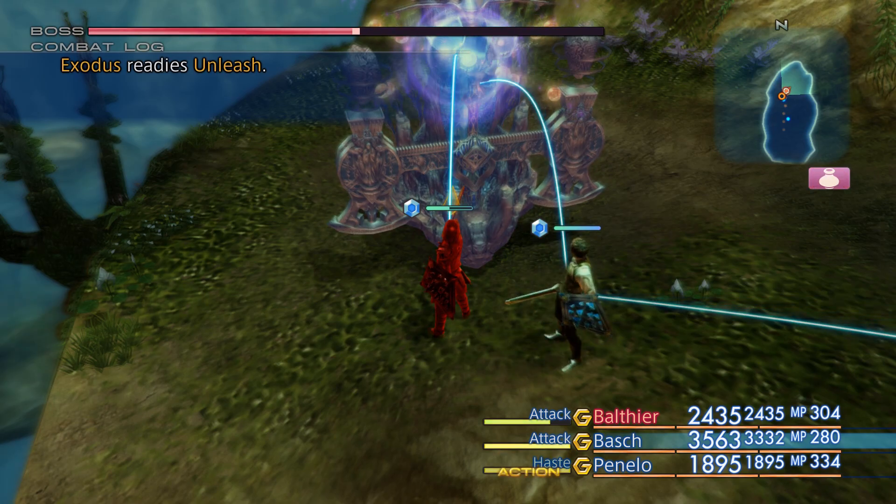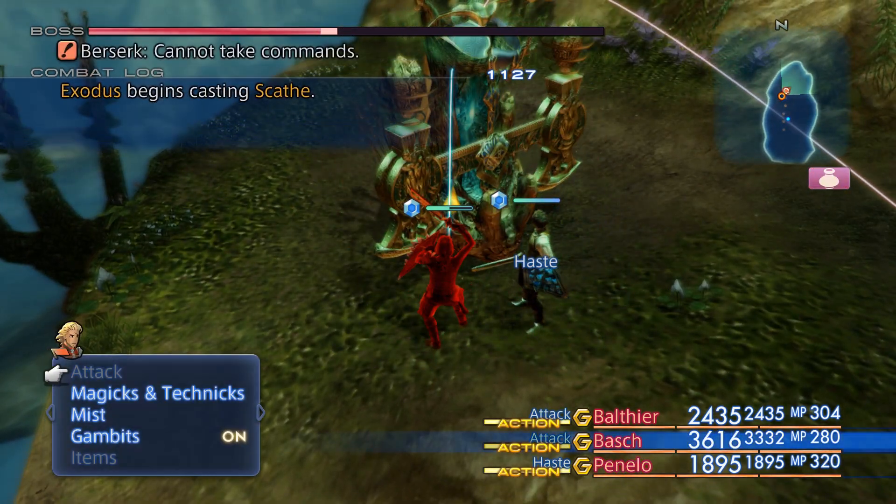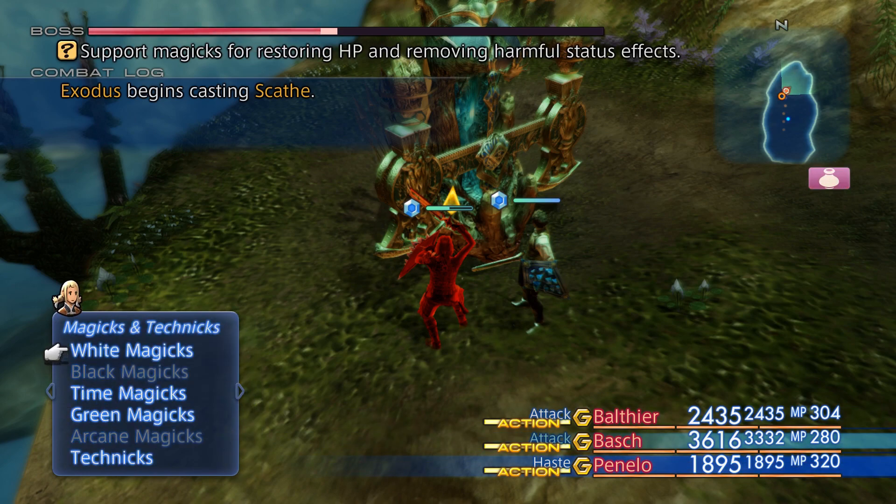Unleash, I think, just makes all this magic cost zero MP, which doesn't really matter since the chances of enemies running out of MP is really low to begin with. However, Scathe is a problem. I'm going to preemptively have you set up a Cura so hopefully this goes off.